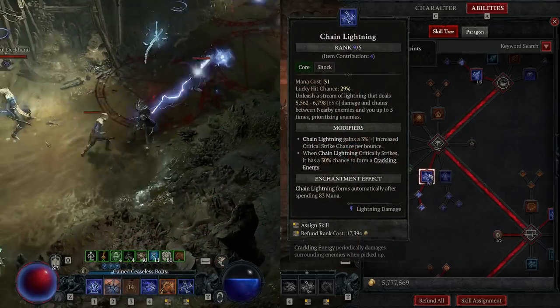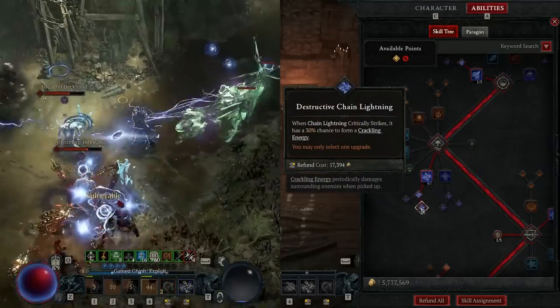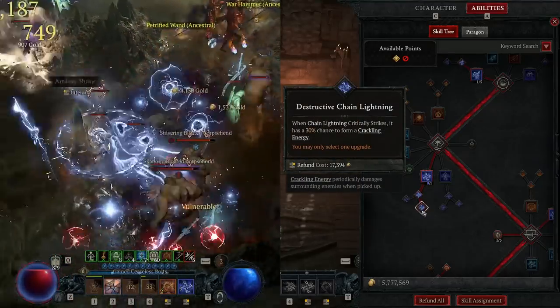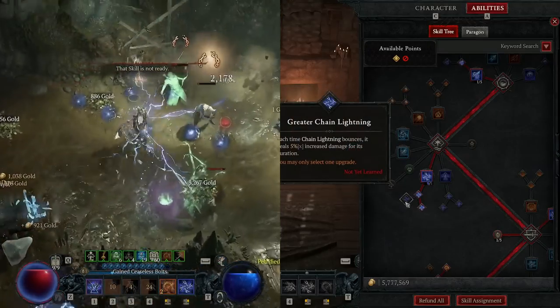This build doesn't use any basic skill, so put two points in whatever skill you like. Then put five ranks into chain lightning, as it is one of the main DPS skills in the build. Make sure to use Destructive Chain Lightning to get enough crackling energy for infinite mana — do not use Greater Chain Lightning.